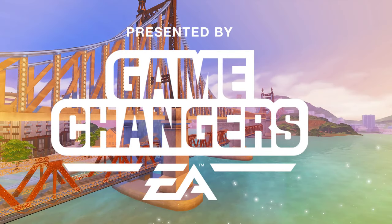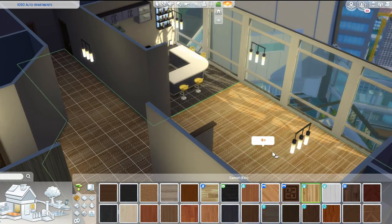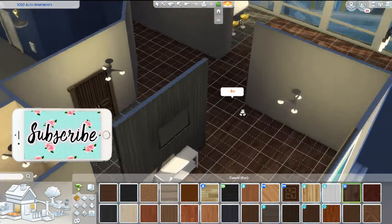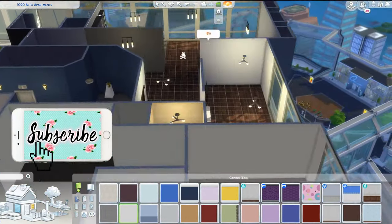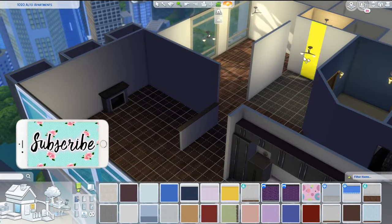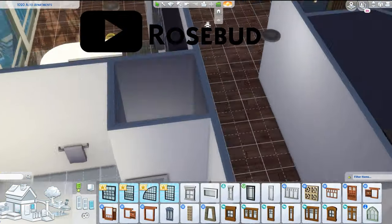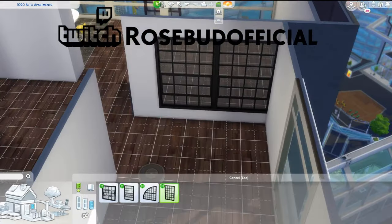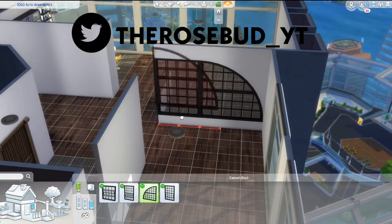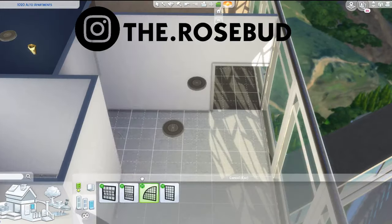This video is brought to you by EA Game Changers. Special thanks to EA for allowing me to participate in this event. Hello my beautiful buddies and welcome to the Sims 4 Machino Stuff Pack review. I'm breaking this video into two parts: the first part is an apartment build, and the second half shows you all the creative sim assets, plus I styled a few pieces together so you have an idea of how to use them on your own sims.